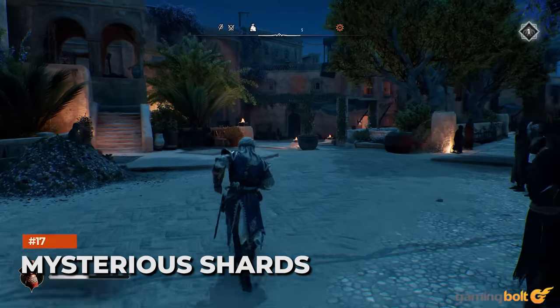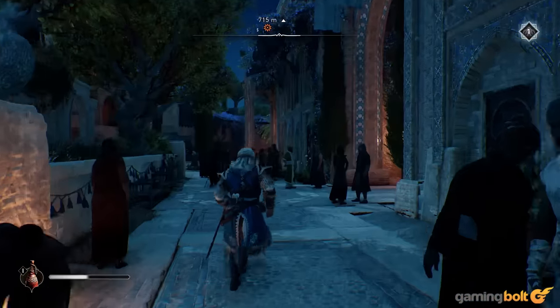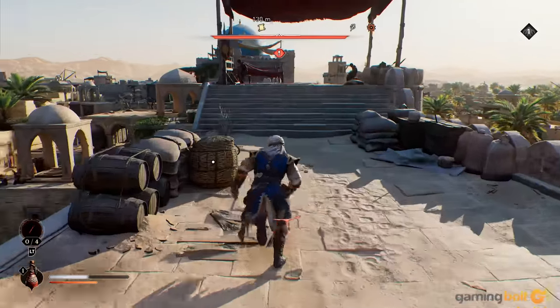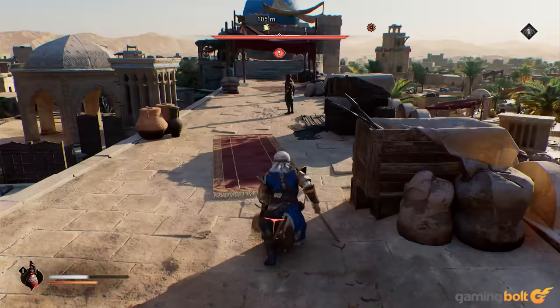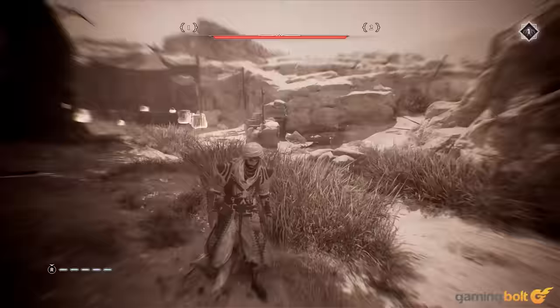Mysterious Shards. Similar to historical sites, several mysterious shards are also scattered throughout Assassin's Creed Mirage's open world. These are collectibles well worth tracking down, because the gear that you're awarded with at the end is quite useful, and something that dedicated series fans will probably like.